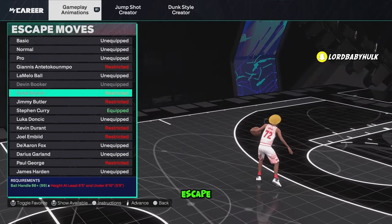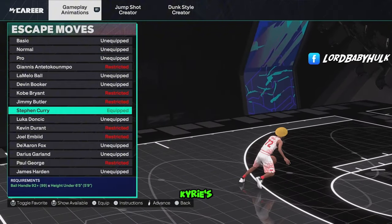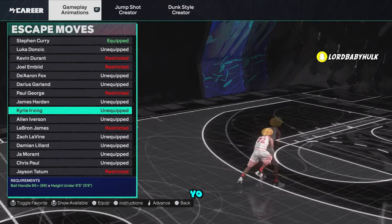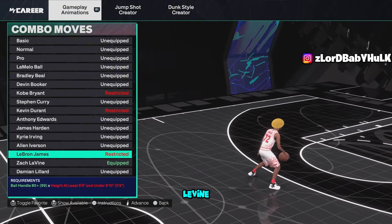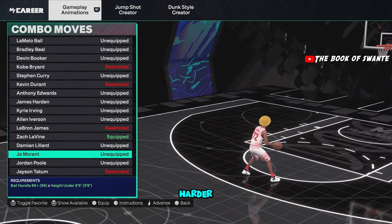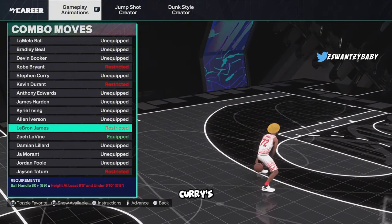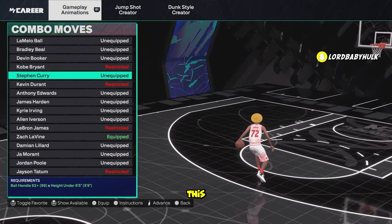For your escape moves, Curry's the best. Fox when they come out is decent; Kyrie's pretty decent too, but Curry is the best. My favorite combo move is Zach LaVine — John Morant's right after, they're damn near the same thing. It's kind of like the Harden from last year, like a go-to shot. Curry's another nice combo move too, but you don't really need it because you've got so many normal crosses.